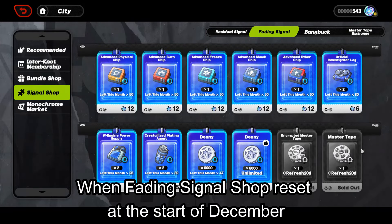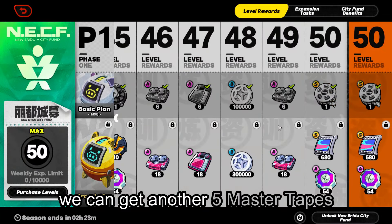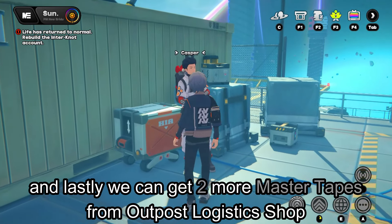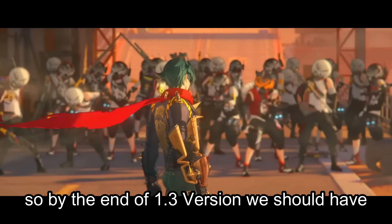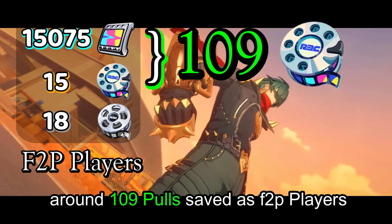When the Fading Signal Shop resets at the start of December, we can get five encrypted and five standard Master Tapes, and we can get another five Master Tapes by reaching level 50 in Battle Pass. We can also get two more Master Tapes from the Outpost Logistics Shop. So by the end of version 1.3, we should have around 109 pulls saved as F2P players.